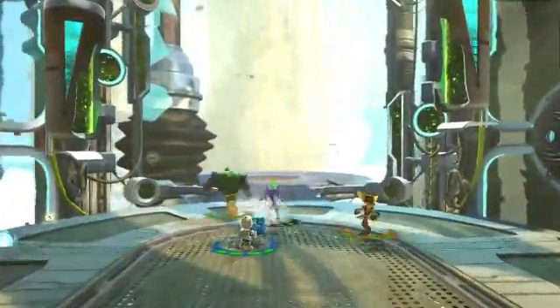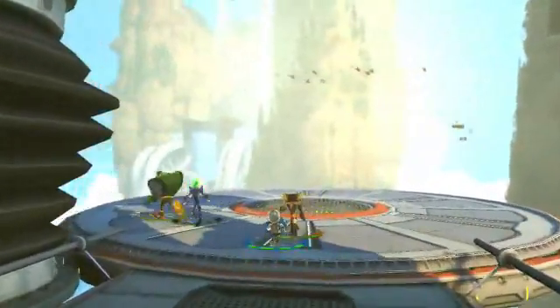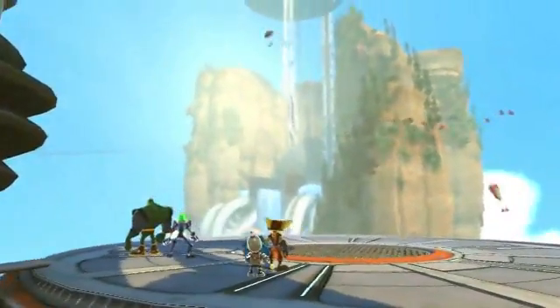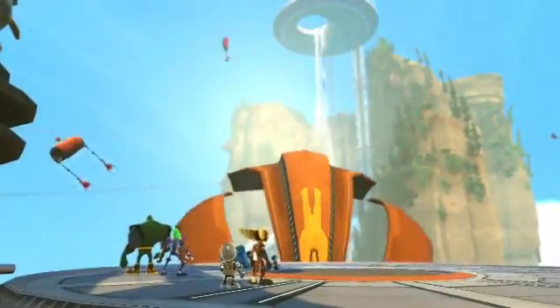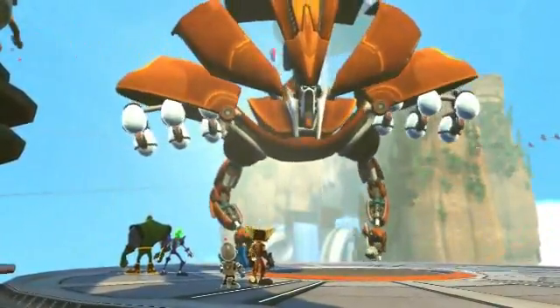That's your first look at Ratchet & Clank: All for One. It's the first cooperative Ratchet & Clank title, and we're all working hard to finish this up — we're really excited about what we've got going on right now. Thanks. Here comes Commander Spog again, and we'll have to deal with him later.